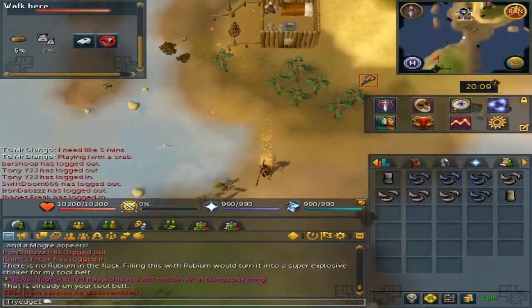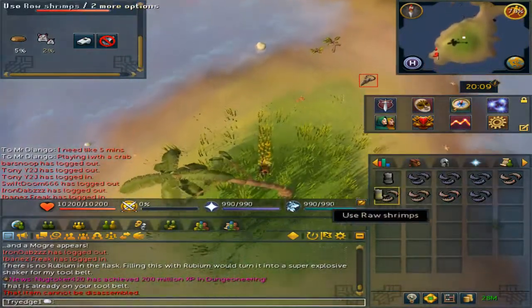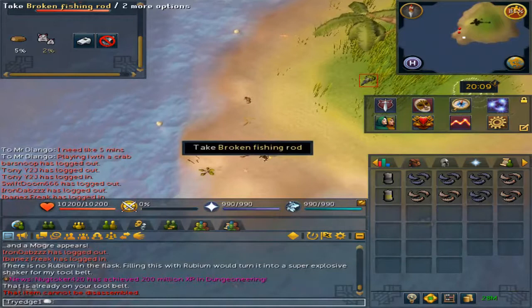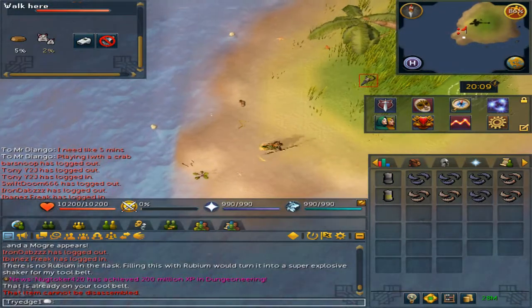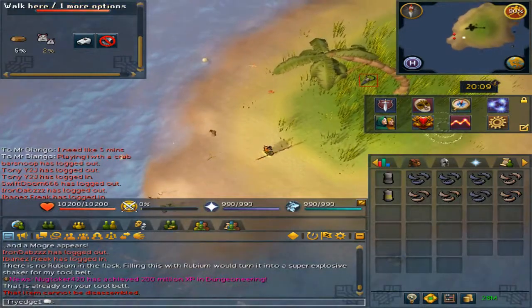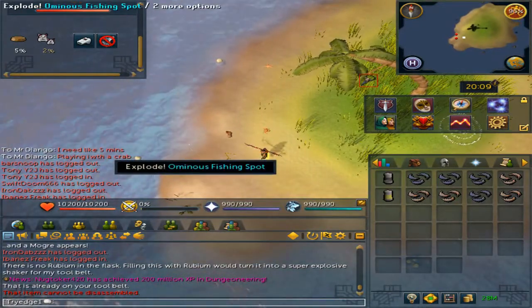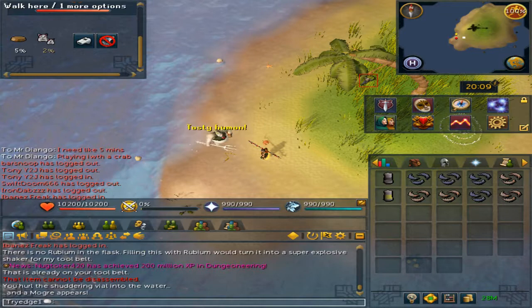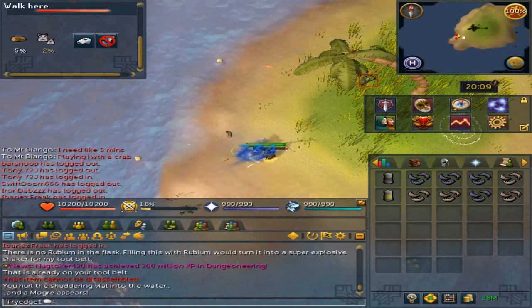From the loadstone run south and you will be at the Mudskipper Point. Since the shakers are in your tool belt, you will now see a broken fishing rod. Stand two tiles east of it and then click 'Explode anonymous fishing spot.' The Morgue will now die.